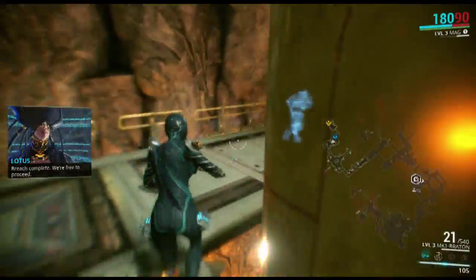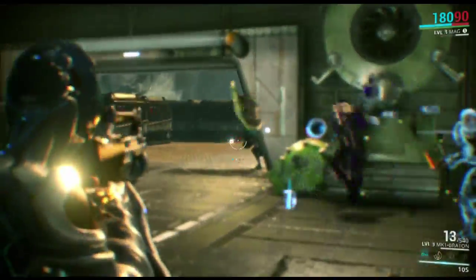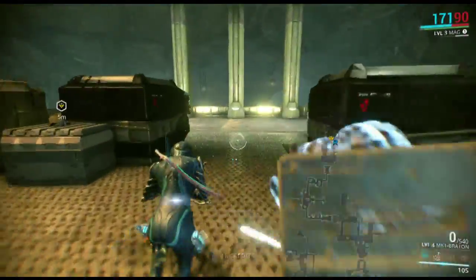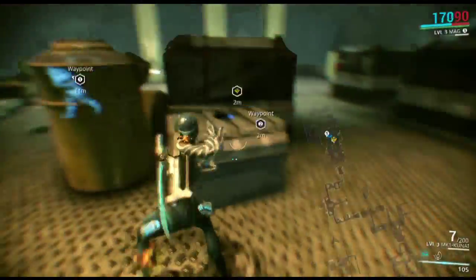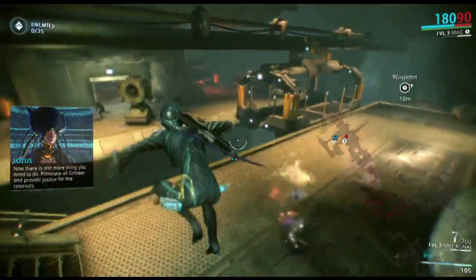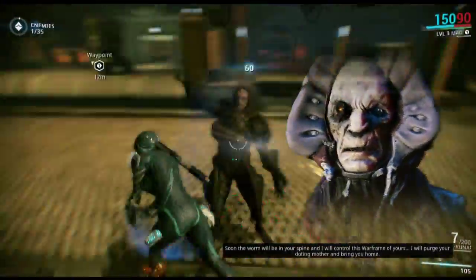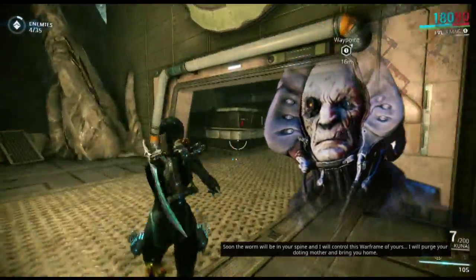Breach complete, we're free to proceed. You're gonna pick up that — press X. Get in the habit of keeping your finger on W. In-game voice: 'Soon the world will be in your spine and I will control this Warframe of yours. I will purge your doting mother and bring you home.' Captain Vor.